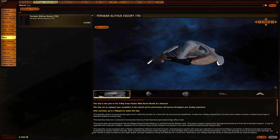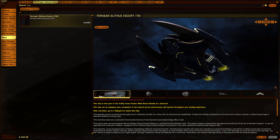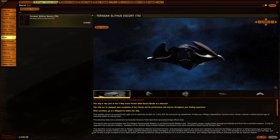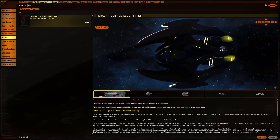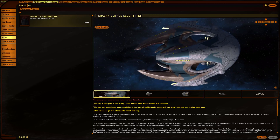Weapons: disruptor cannons, disruptor banks, the mauler, expanding sphere generator. Would they add torpedoes? Considering the Klingons do use photon torpedoes, it might be an option. So: disruptor cannons, disruptor banks, photon torpedoes — optional. They probably wouldn't do any of the more advanced torpedo types unless you use an expanded munitions talent. Mauler, expanding sphere generator, and a tractor beam.